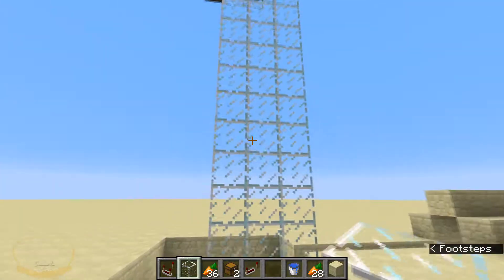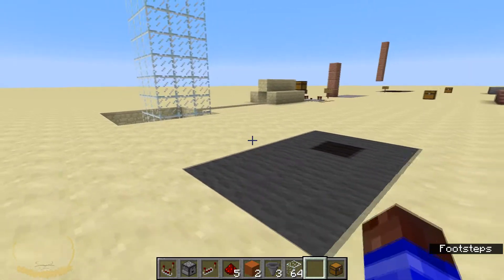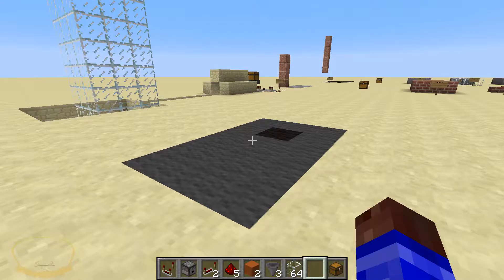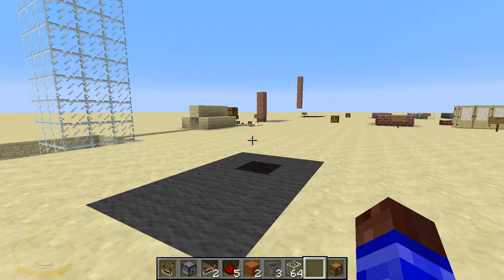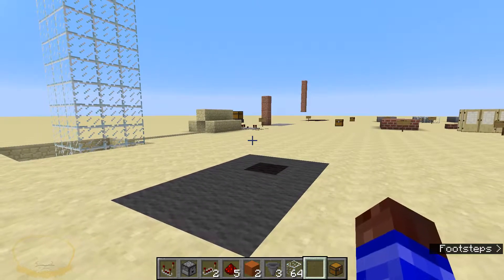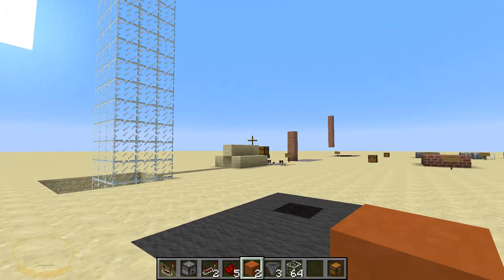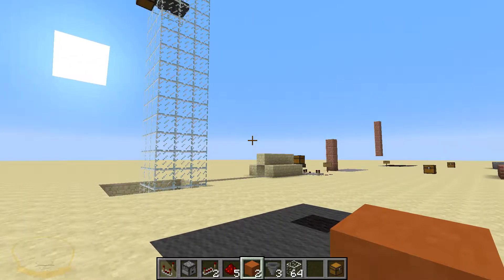Let's go ahead and build this, but first let me clear my inventory of what you will need. Take a look at my bar. You're going to need: one comparator, one hopper, two redstone repeaters, five pieces of redstone, two blocks — it doesn't matter what they are as long as they're not transparent, so don't use glass and don't use glowstone — and at least three hoppers.